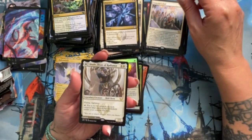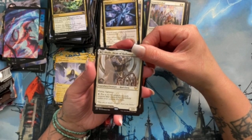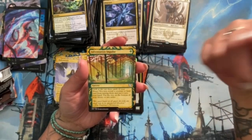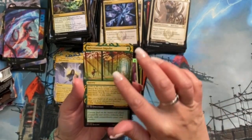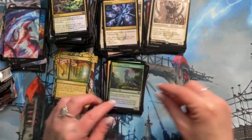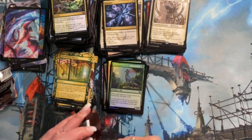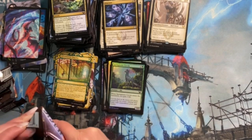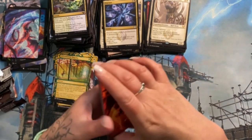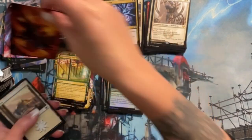Shaile, Dean of Radiance — wow! Clever Lumimancer. Adventurous Impulse — fantastic card and I really like that art. Spring-Mane Servant is a foil. I do need to speed up, there's just so much to look at in these packs. It's really interesting and really cool. There's Kasmina, Dean of Chaos — she looks ridiculous but neat.